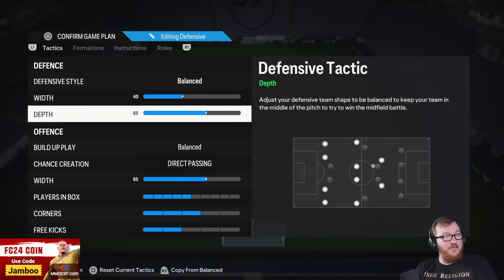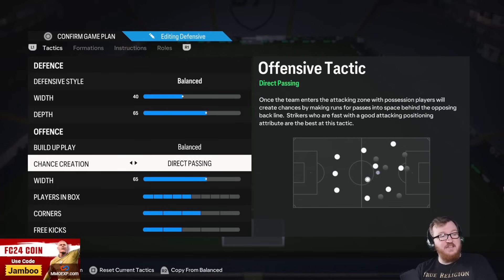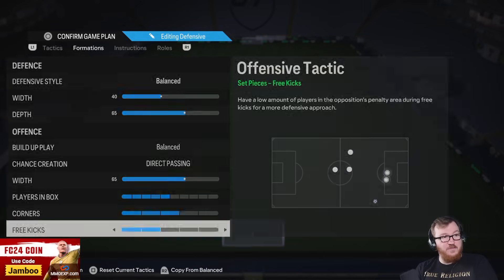We have Balanced, 40 on the width — you want to keep everything nice and compact. You'll be defending in somewhat of a five-back, so you want to keep everything nice and tight. You've got two CDMs and a back five, which is a defensive nightmare to break down. Settings: 65 depth, Balanced, Direct passing, 65 on the width, five players in the box, three on corners and free kicks.